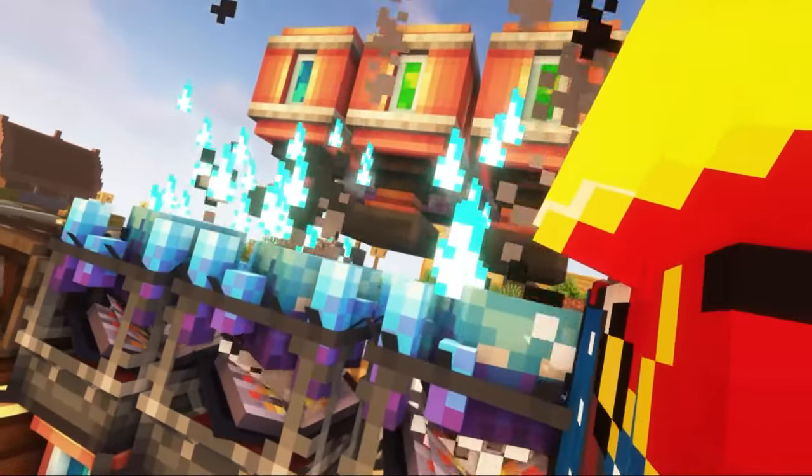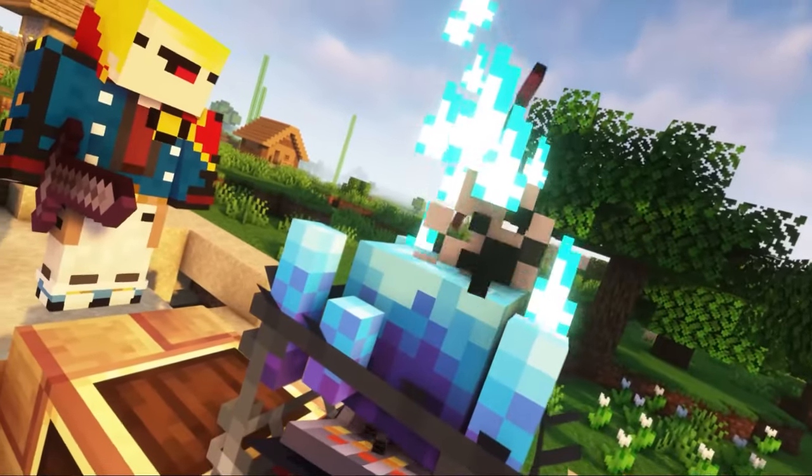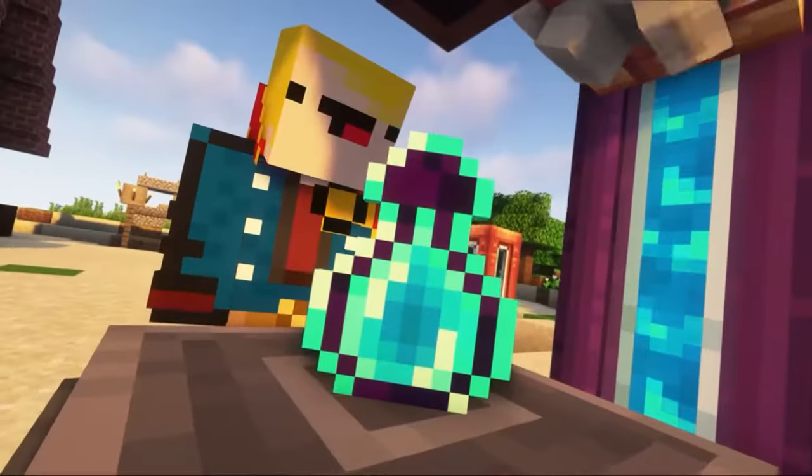This is a guide to supplement the Fashion for the Enchantment industry mod. With this mod, you can automate the process of enchantment in Minecraft, and it also adds new mechanisms that work on liquid experience.